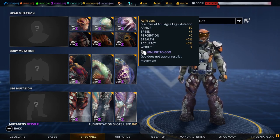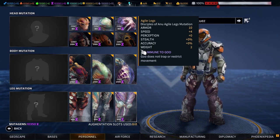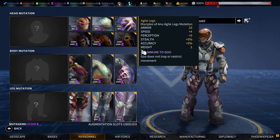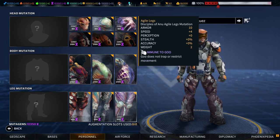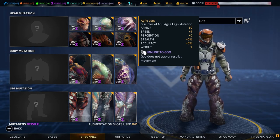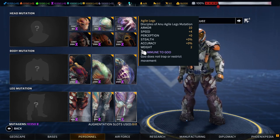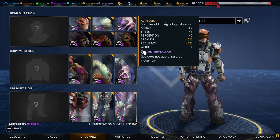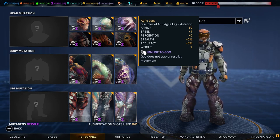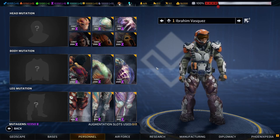The agile legs have only 10 armor — really poor protection — but give plus four to speed, which is the biggest single-piece speed boost in the game. They also give immunity to goo, which comes into effect later when Acherons and Silos are spitting goo around. Whether these advantages and disadvantages are worth it depends entirely on your soldiers, how you've kitted them out, how they fight, and how you fight with them.